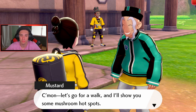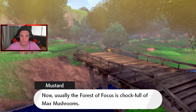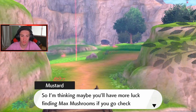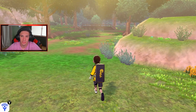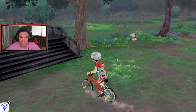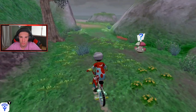Found the path — Miltank, Kangaskhan, Skarmory up on the cliffs! This is the Warm-Up Tunnel I've been looking for. Inside there's Malamar and — a Diglett! Found you! There are the mushrooms too. I pick up a Thick Club — probably for Cubone — along with the mushrooms. Two mushrooms collected, finding the third when Clara shows up to challenge me!